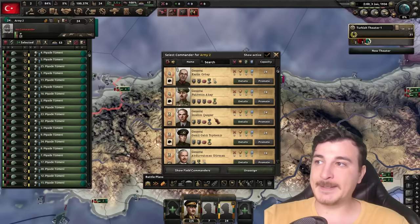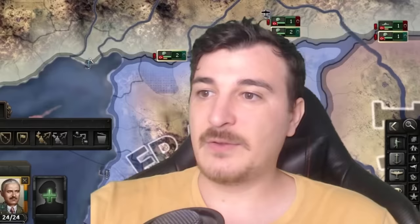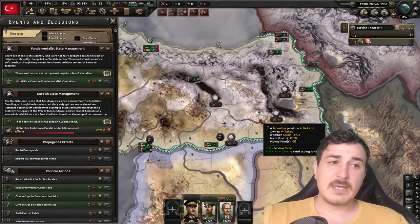Let's assign our best general. However, he is a Kemalist, and we might not need Kemalists. I'm going to go with this guy because he is not a Kemalist. We're planning to obviously kick out Mr. Kemal Ataturk, the founder of the Turkish Republic and one of the greatest figures in Turkish history — he is, after all, called the father of Turks. Ataturk.